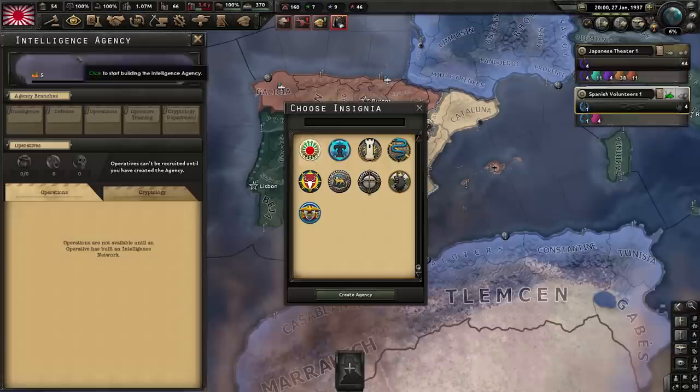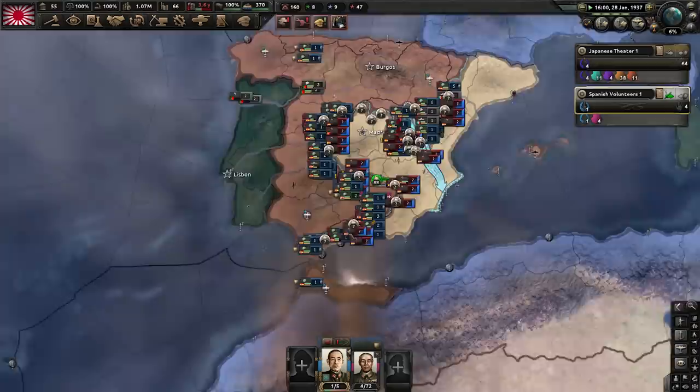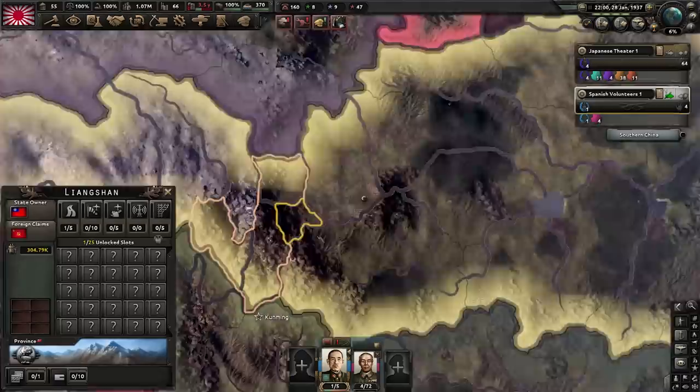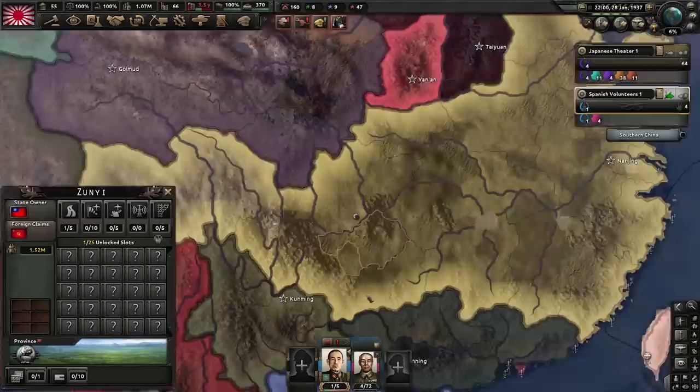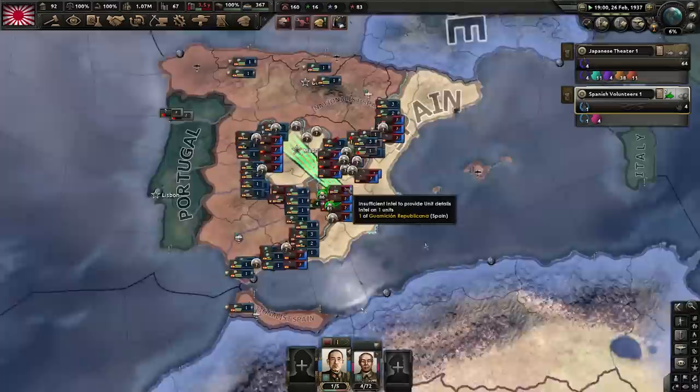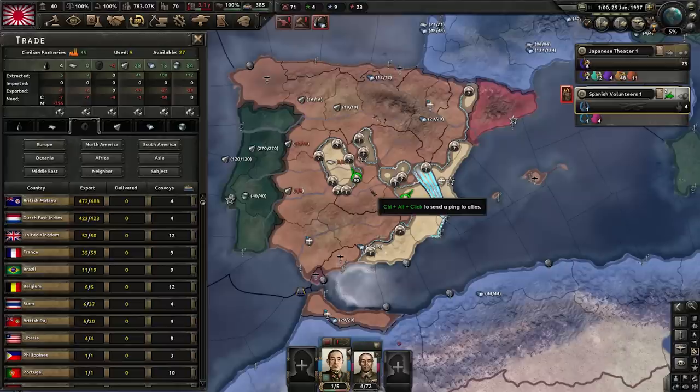Our initial batch of factories is finishing up, so we're building more civilian factories. It's January 1937 — a good time to start our intelligence agency. This is one of the best things added for Japan, because when you go to war with China you can start doing collaboration governments ahead of time, meaning you don't have to walk all the way to Chongqing and beyond. There's no supply past Chongqing, but with enough collaboration governments you don't have to walk that far. I usually get cryptology and the first two upgrades there, then the Army Department, Economy, and Air Force. You want at least five levels to get a second spy.